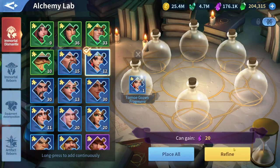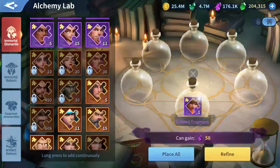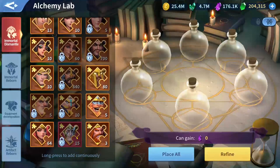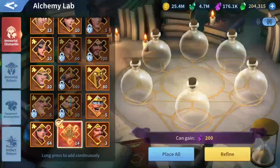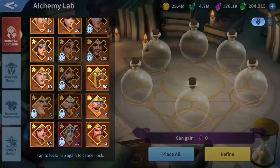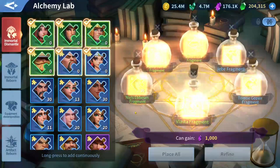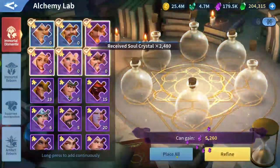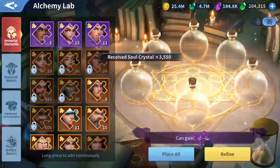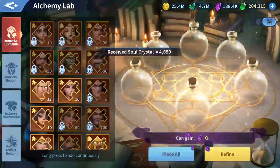The value increases based on the rarity of the immortal shards, starting from the green color up to the epic color — each has different values. The legendary rarity has the highest value, but I'm not going to sell any of those. I'll just sell some of the lower rarity ones. Since I'm in late game with lots of epic immortals I actually use, I don't need the previous immortals anymore.